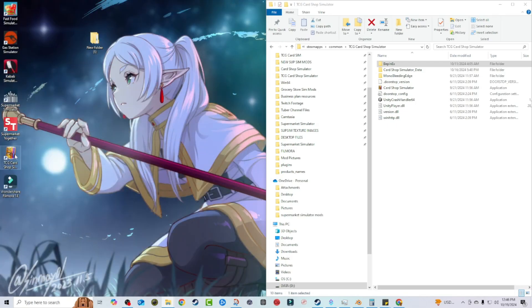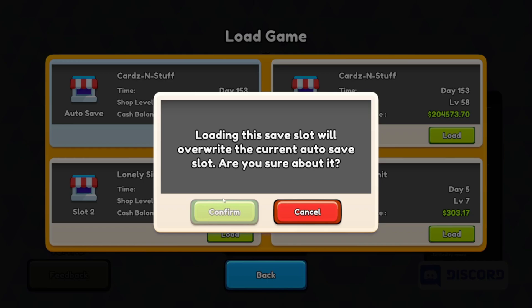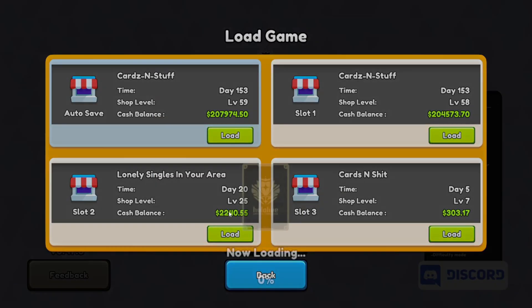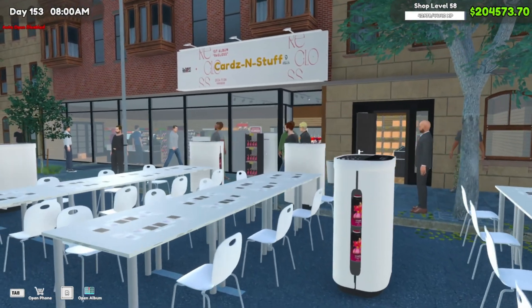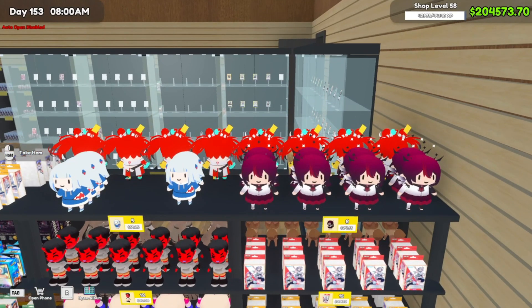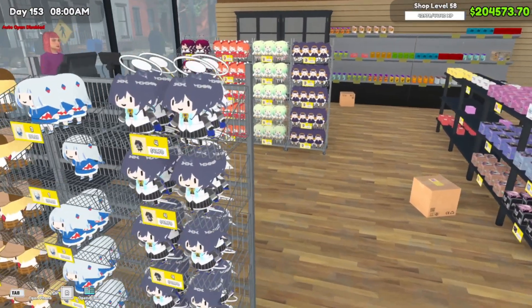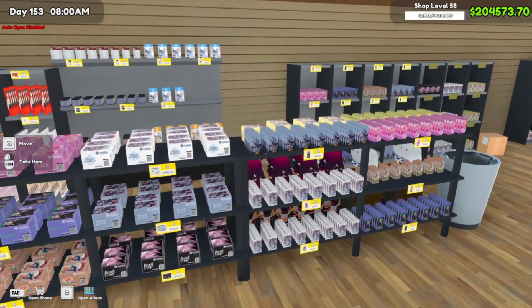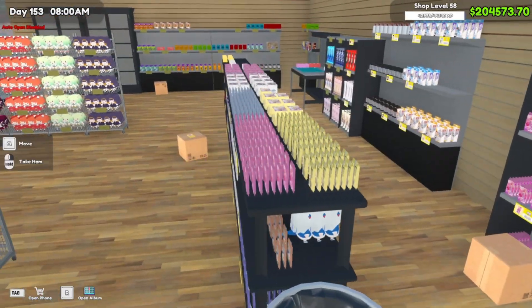If everything is done correctly, we should see changes when we boot the game. First thing — right at the loading screen you can see everything was changed. We have the holomod logo at the front of the game, which is a good sign. We've got the hololive card, which is a pretty good indicator everything is working properly. And here we go — hololive tables, all the plushies: little Gura and all these other plushies. We got Mori, Amei, Fauna, Ina — everybody's here.